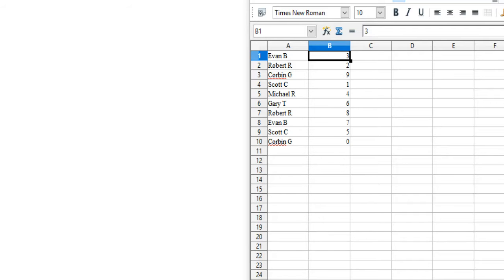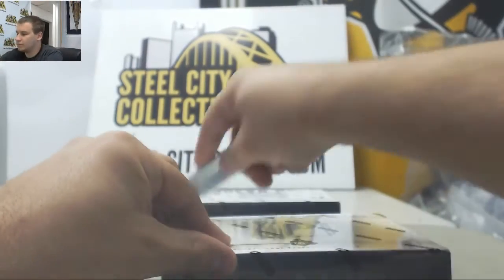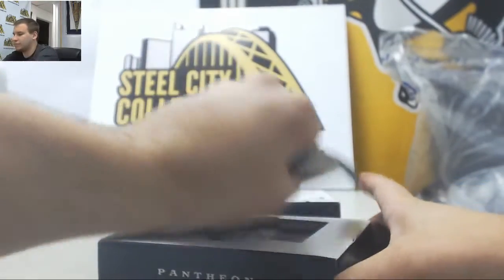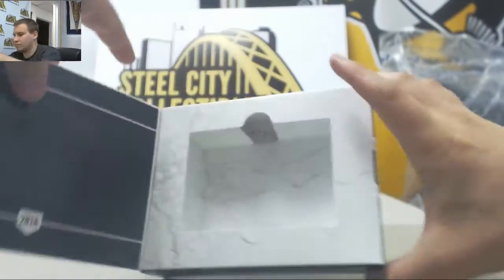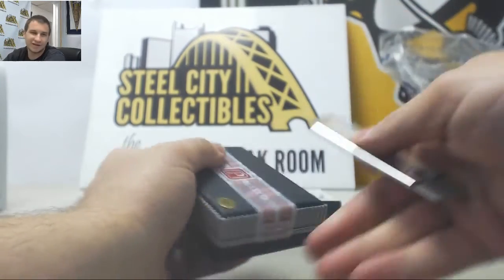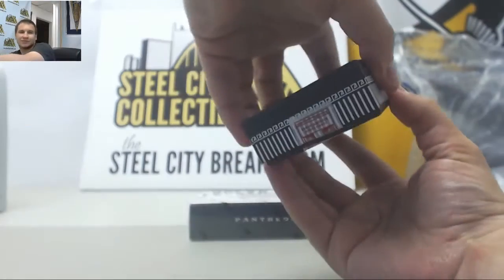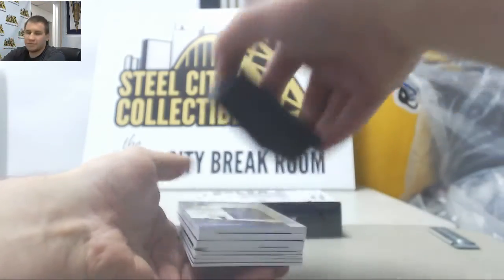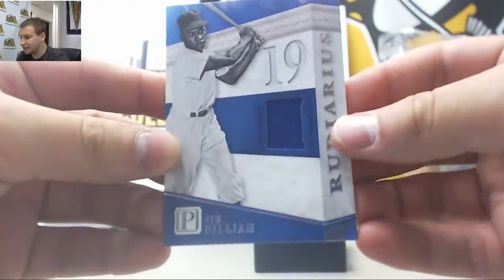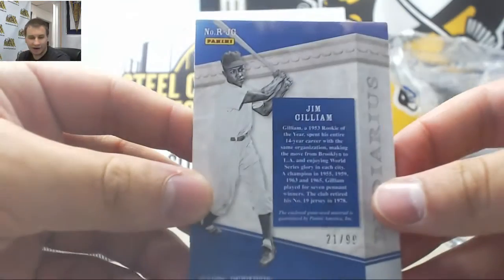As usual, I'll let you guys know if you get a card. And here we go. Starting off, Jersey Relic — Jim Gilliam. That is 21 of 99, going to Scott C.